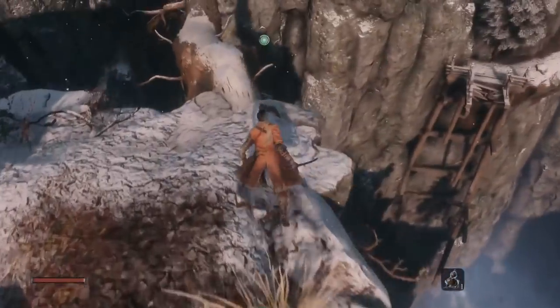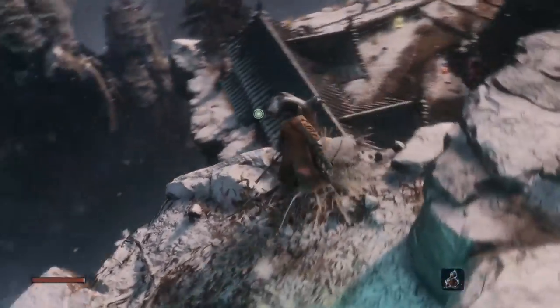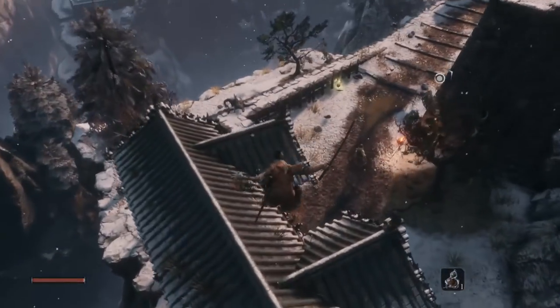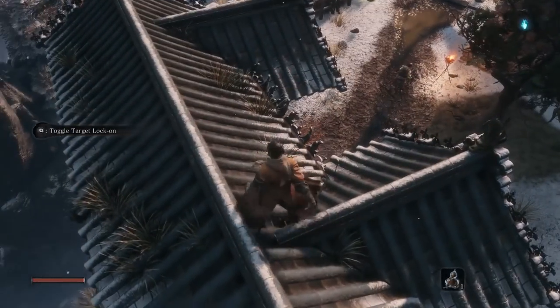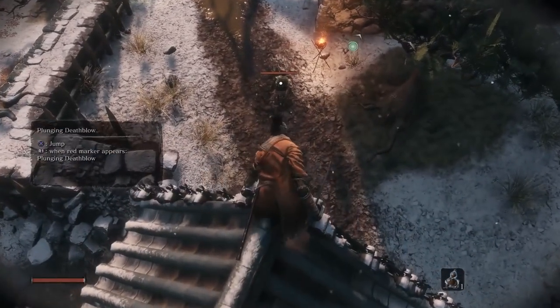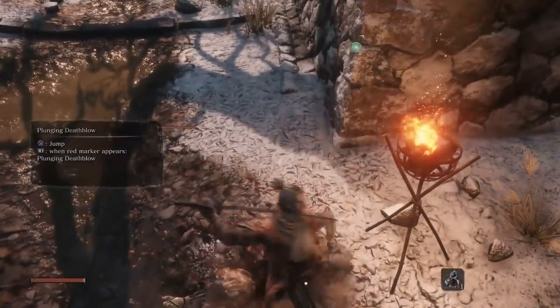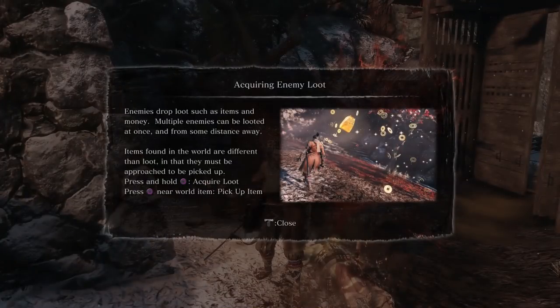That was one of the things I was wondering if there was going to be - teleportation here. Here we go, this is what I wanted. You can perform stealth blows on opponents unaware of your presence. Lock onto an enemy, jump, R1 - I'm pretty sure I was doing that before. That is such a sick animation.